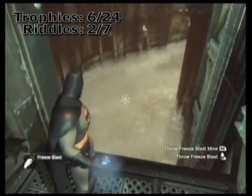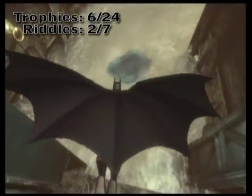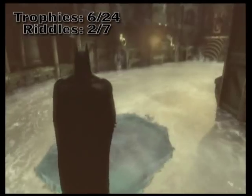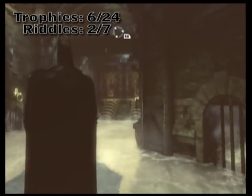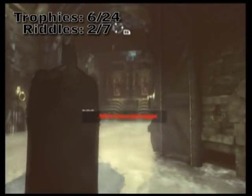Get your freeze blast grenade ready, create another raft, and this time once again get your back claw at the ready. Look up and to your right — against the wall you're going to notice the vent that you can pull down. That's a Catwoman trophy that we're tagging for later.